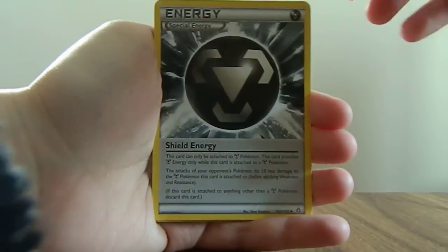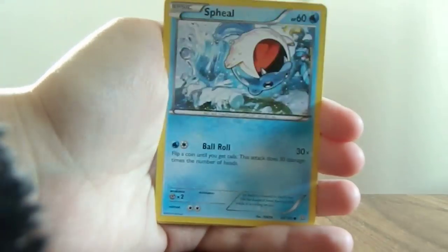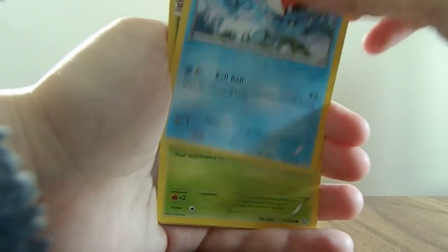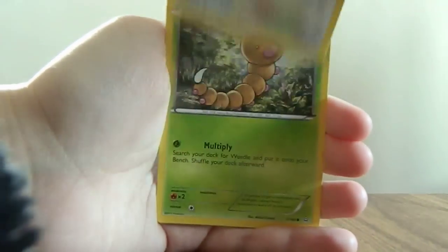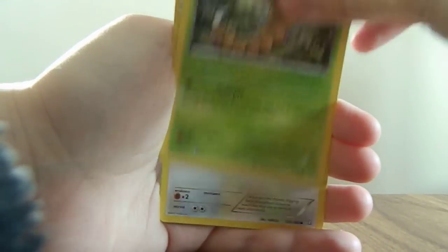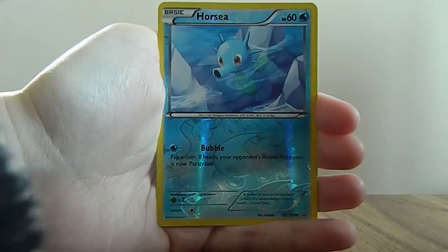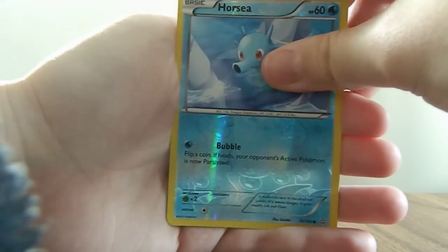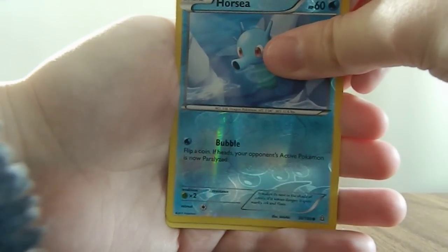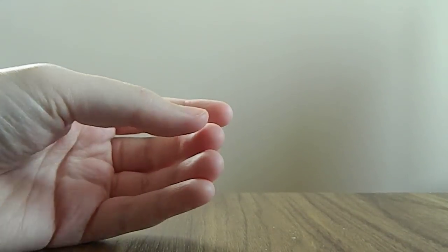Kakuna, Shield Energy, Grovyle, Spheal — love that artwork — Shroomish, Zigzagoon, Weedle. So many Zigzagoons and Weedles. Bunnelby, Reverse Holo Horsea. And for our last one we have... a Tangrowth Non-Holo Rare. Oh, that pack sucked.